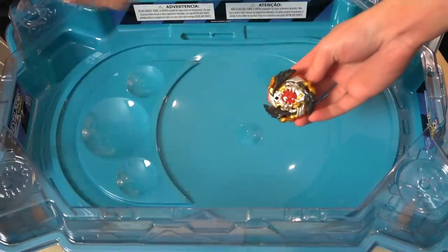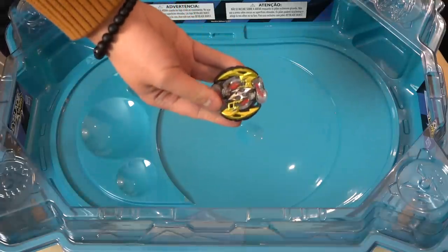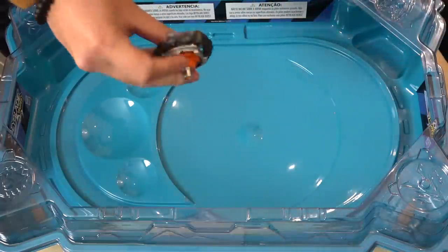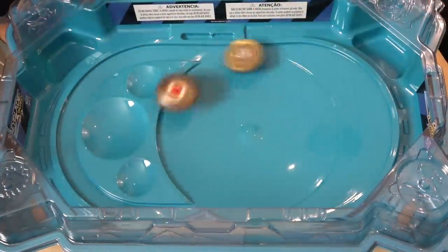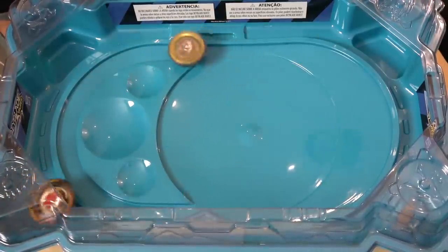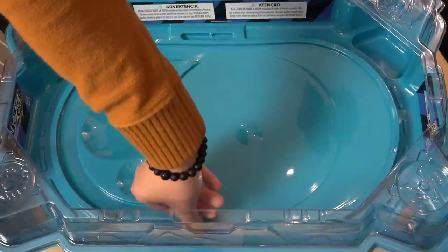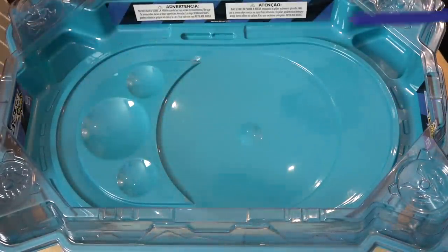Okay, next up Fafnir F4. I'll switch up too — Roktavor R4. I've got to make sure everything is in slingshock mode, so let's pull and twist. The metal driver is so nice to see. They're still in — let's get it Roktavor! Attack them from there. Nice. Let's take off both diverters — you can ride the rails on either side.